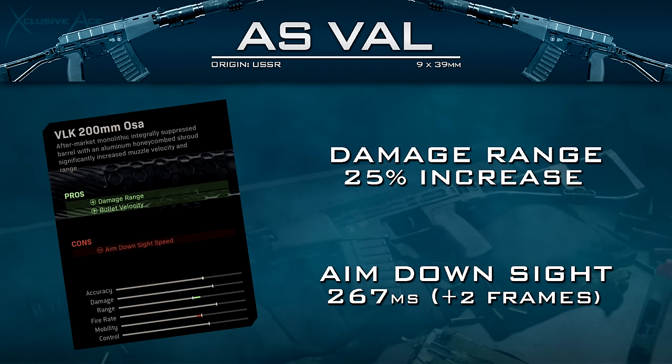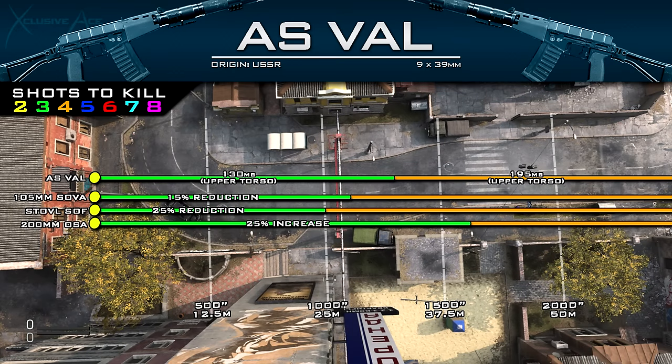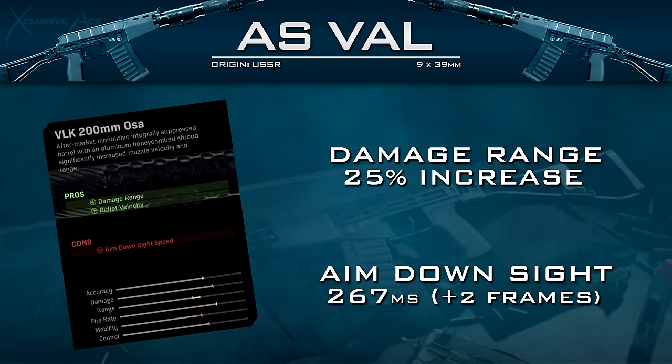The final barrel is the VLK 200mm Osa barrel, and with this one we get a 25% increase to our damage range, which is a great boost, along with a boost to bullet velocity. The downside is it slows down our ADS time by roughly two frames at 60 fps, giving us a new ADS time of 267 milliseconds. This barrel is not a bad choice at all — that 25% increase to damage range is awesome and depending on what you're going for it could absolutely be worth that slight ADS speed reduction.